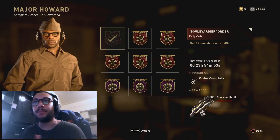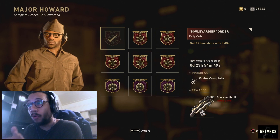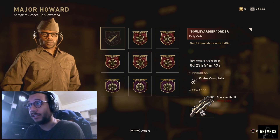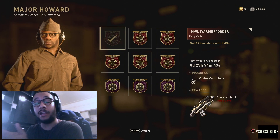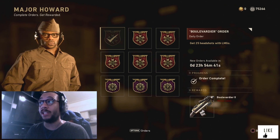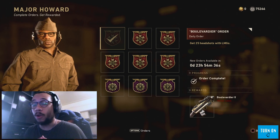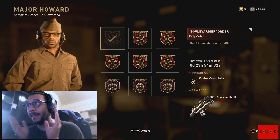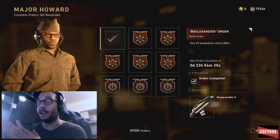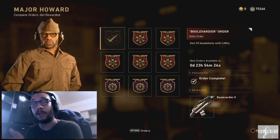Hey, what's going on guys, welcome back to the channel. Major Howard and the daily orders and the weekly orders have officially refreshed today. We have the Boulevard Deer 2, one of the heroic variants of the Lewis light machine gun. To get this gun you need 25 headshots with an LMG — highly recommend going into Shipment 1944 with the Lewis or the Bren, as those are really good headshot magnet LMGs.